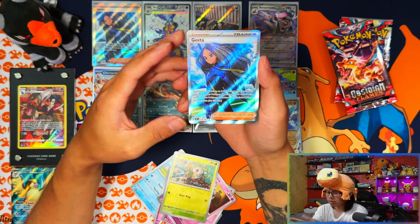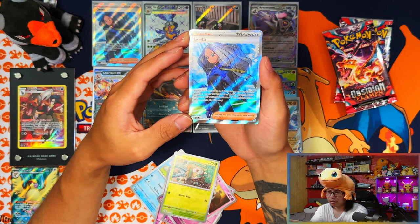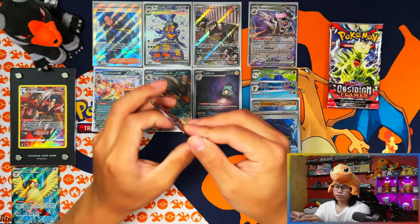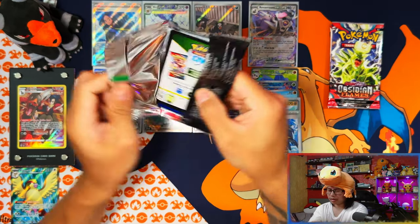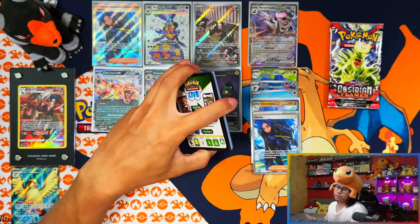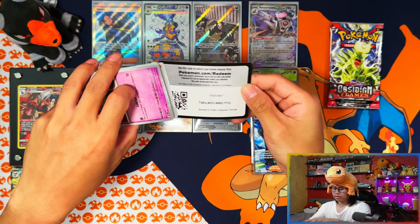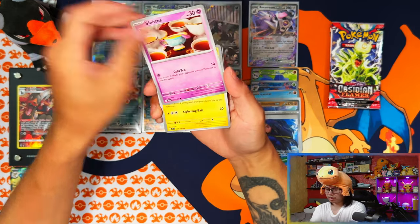Just as I say that, I pull another Gator - a double. Every time I pull something like this I think it could have been a Charizard or something else I don't have. I think the Charizard full art is the only one I'm missing now. With three packs left I'm guessing that Gator is going to be the last pull I get in the video.